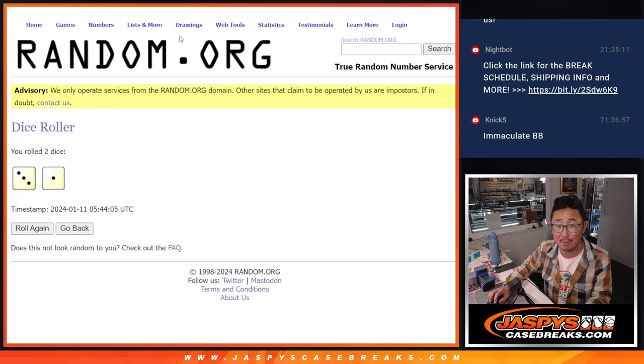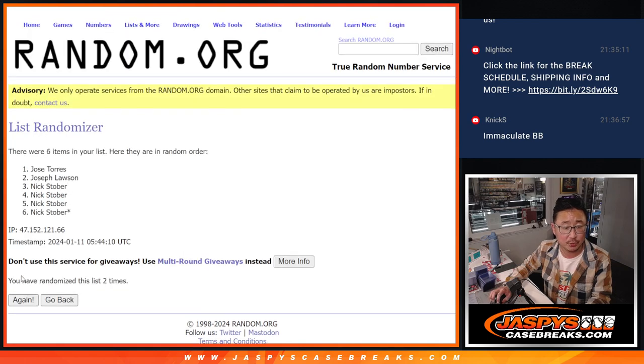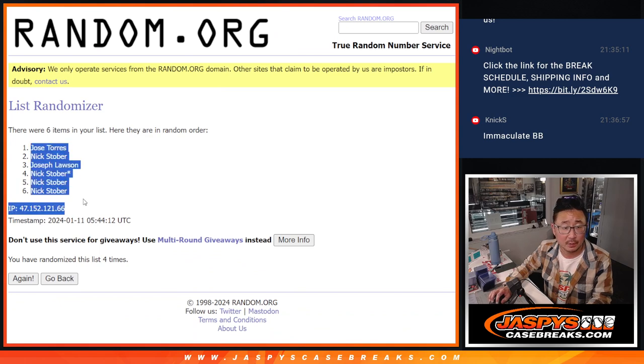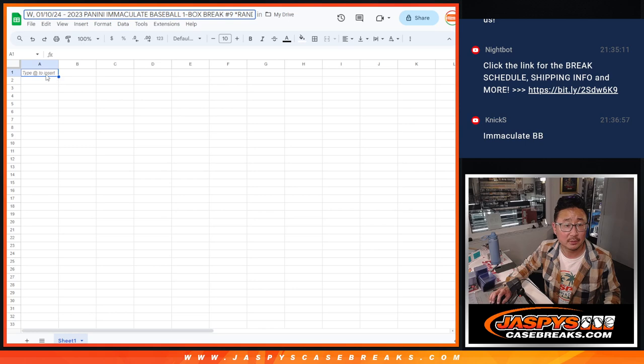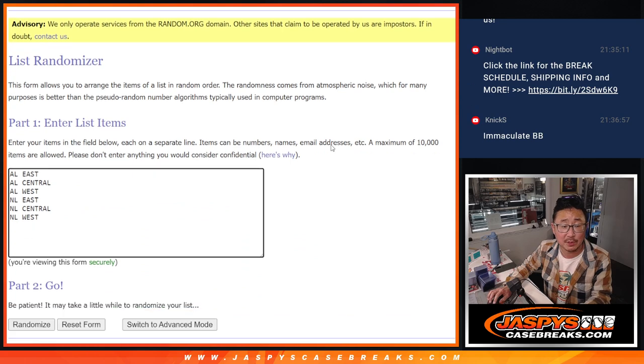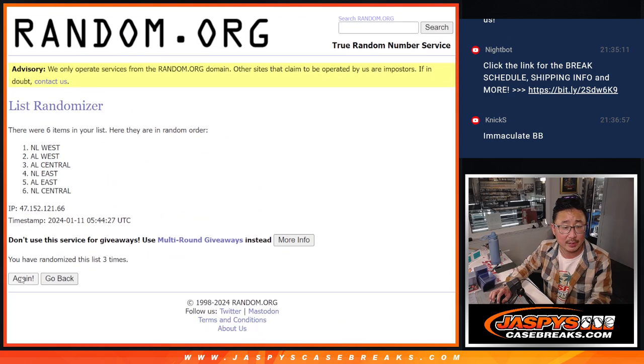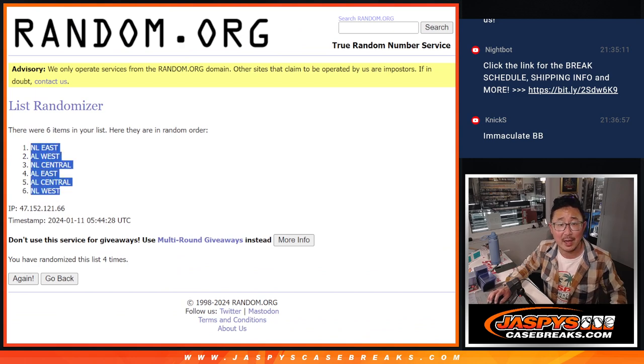Let's roll it. Randomize names in divisions — three and a one, four times each. One, two, three, and a one. We've got Jose down to Nick. And three and a one, four times for the divisions. One, two, three, and four. We've got NL East down to NL West.